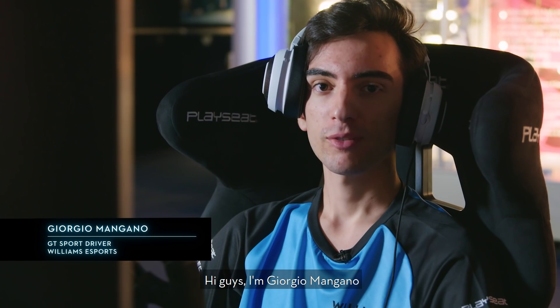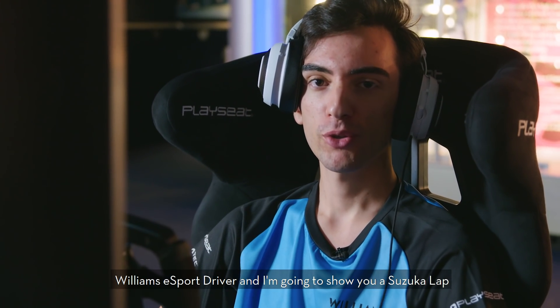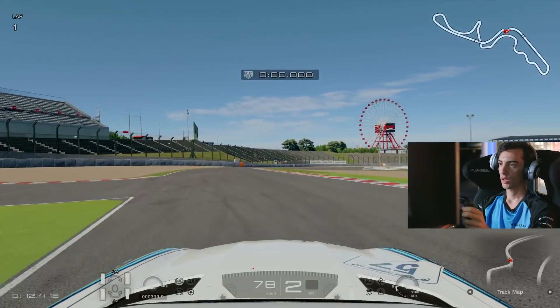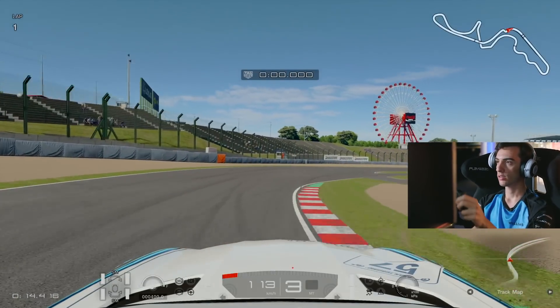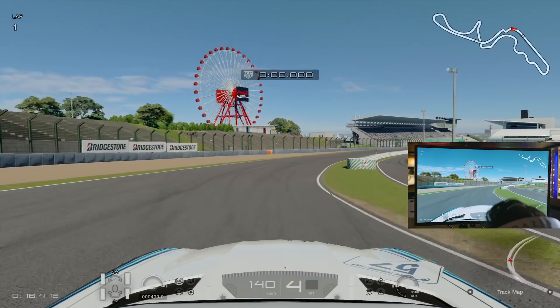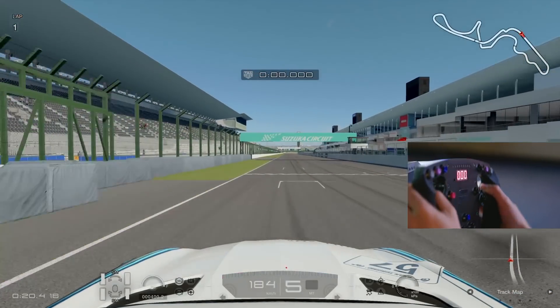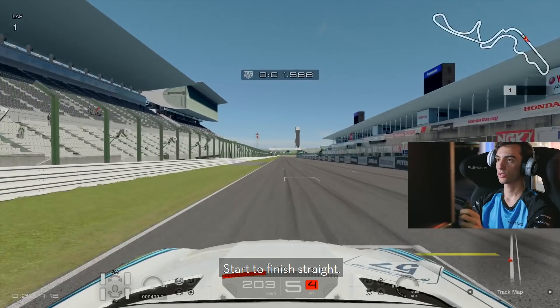Hi guys, I'm Giorgio Mangano, Williams eSport driver, and I'm going to show you a Suzuka lap. Here we are in Suzuka — start, finish straight.